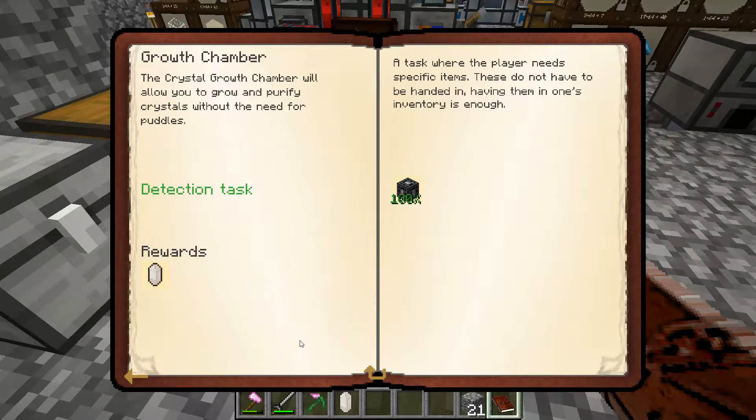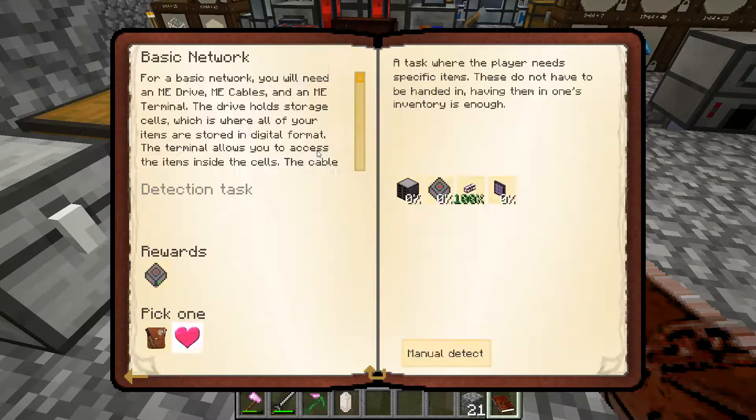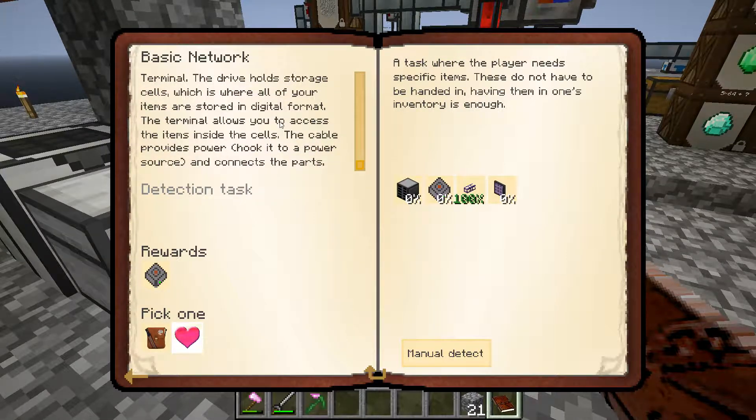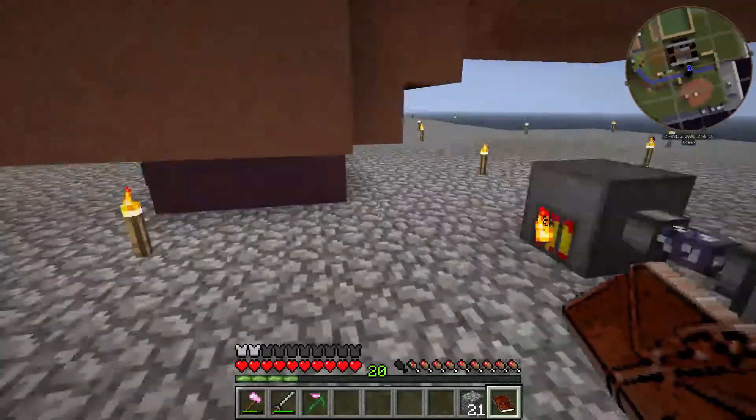We got that, we get a pure nether quartz crystal as a reward. The next item is a basic network. For a basic network you will need an ME drive, ME cables, and an ME terminal. The drive holds storage cells where all your items are stored in digital format. The terminal shows you how to access the items in the cells, and the cable basically hooks everything together. We've got the cable — we need an ME terminal, an ME storage cell, and an ME drive, and we'll get a 1k storage cell and a reward bag for our trouble.